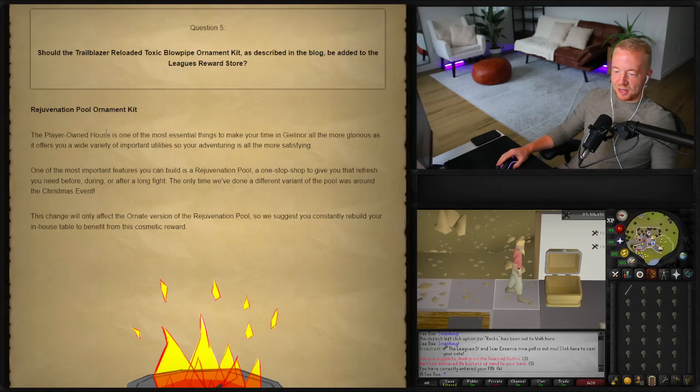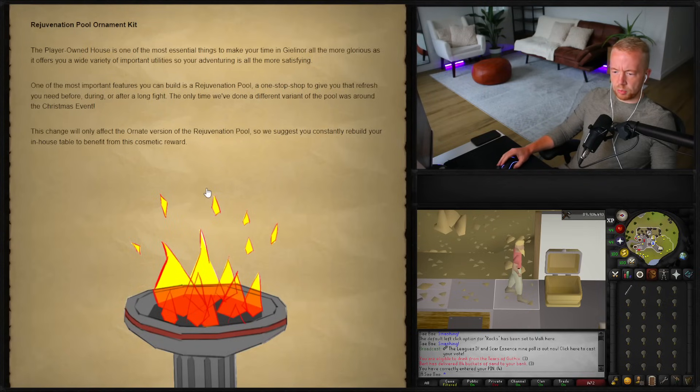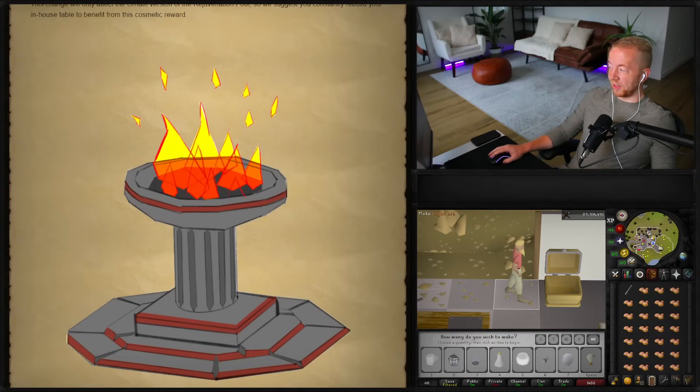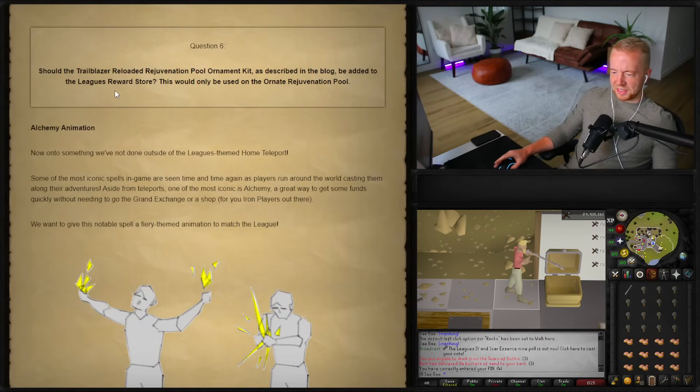Rejuvenation Pool Ornament Kit: the player-owned house is one of the most essential things in Gielinor, and one of its most important features is the rejuvenation pool — a one-stop shop for a full refresh before, during, or after a long fight. The only other different variant of the pool was around a Christmas event. This change will only affect the ornate version of the rejuvenation pool. That looks absolutely sick — I wonder how the flames are going to look in game, but this looks insane.